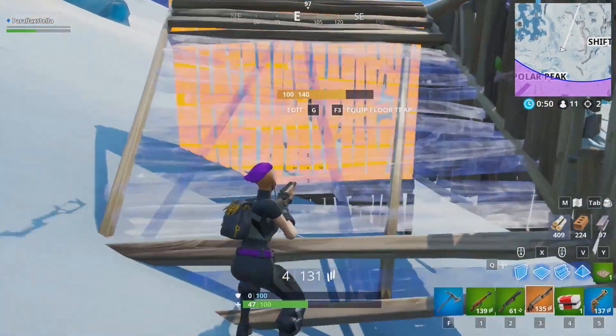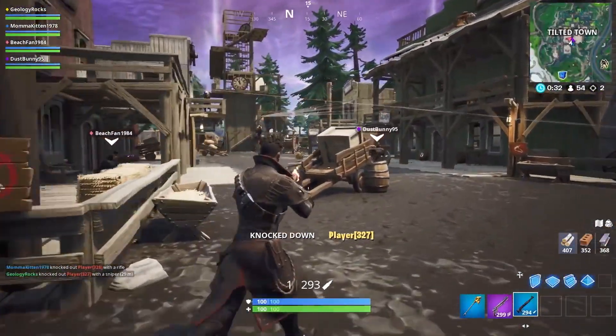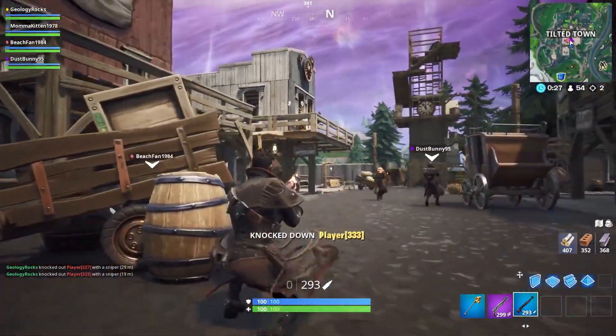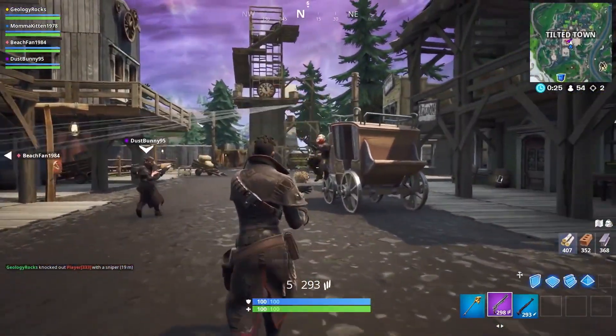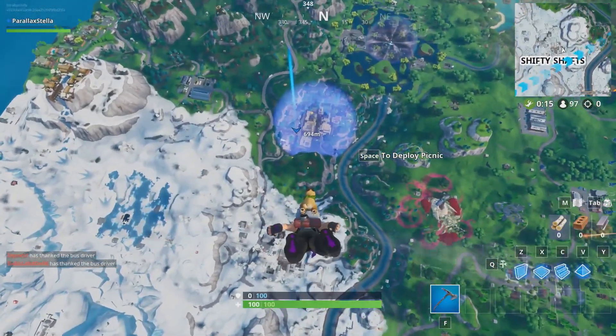Tilted Town also has unvaulted weapons that only spawn within that town. These include the double-barrel shotgun, six-shooter, hunting rifle, and infantry rifle, all varying from common to legendary variants. There may be other rift zone changes in the future, so be sure to keep an eye out for any new alterations.